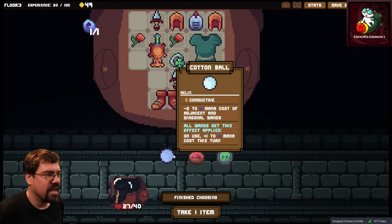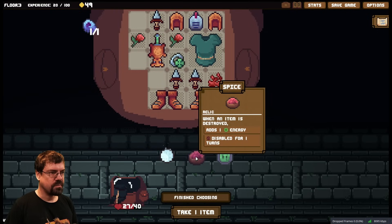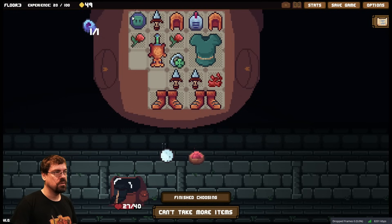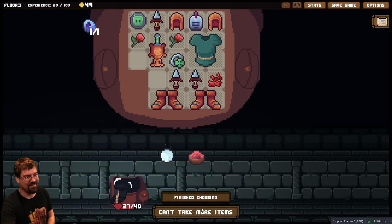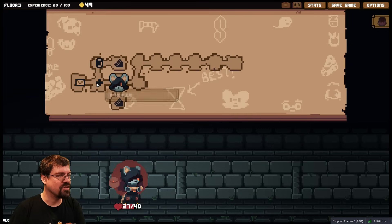Cotton ball — it's a casting item. Minus two to mana cost of adjacent diagonal wands, and all wands get more expensive to use each turn. Spice: when an item is destroyed, add one energy. Shield spirit: keep half your block next turn. So wait — every turn my block... oh dude, for our build currently! I wasn't going to continue in the dungeon, but now I might. That means my block just gets better and better and better as we keep going in a round.